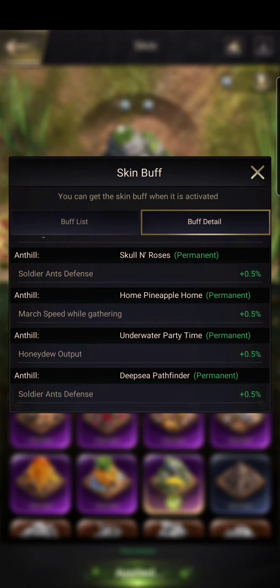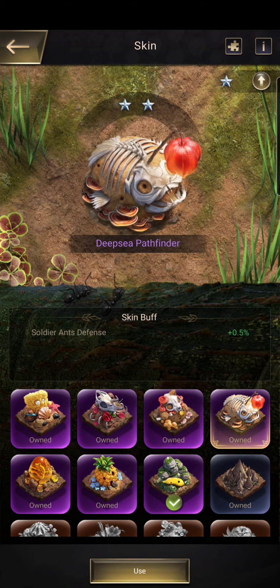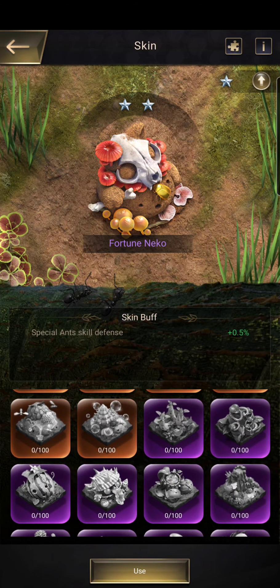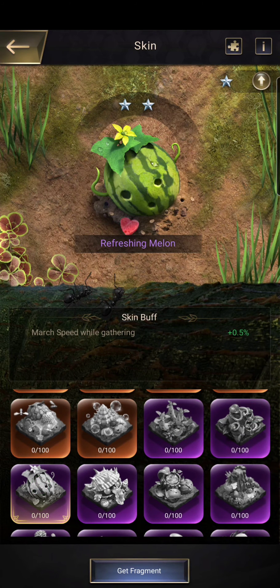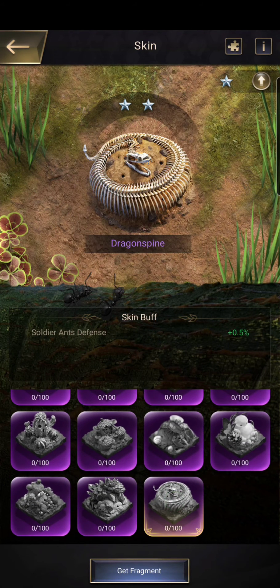That tells us two things. First and foremost, choose whatever skin you want because it's all permanent — pick what looks good. But it also tells us don't waste your skin fragments on things like marching speed buffs, because who needs that? Sure it might look cool, but that's trash.